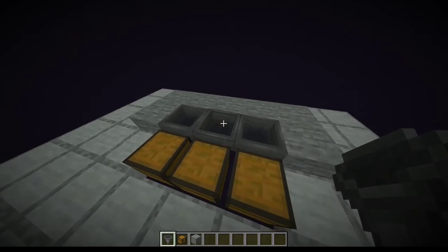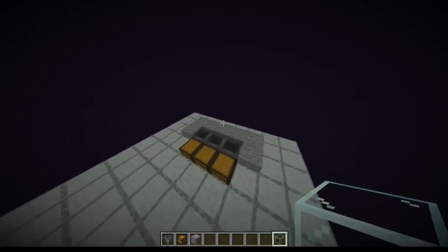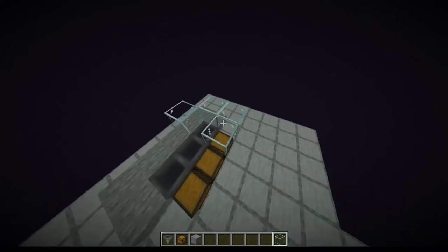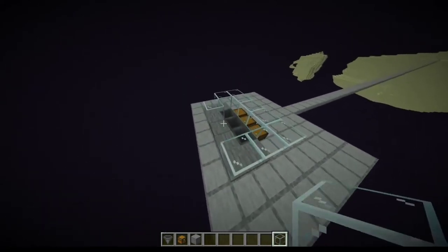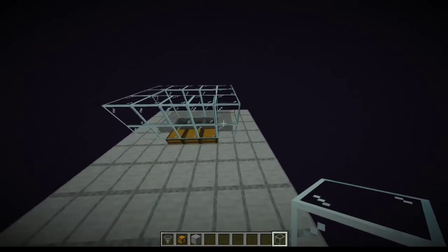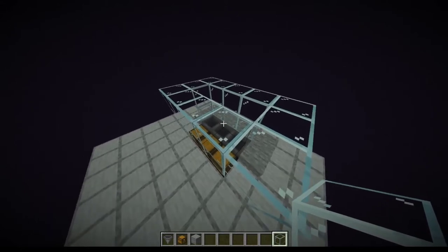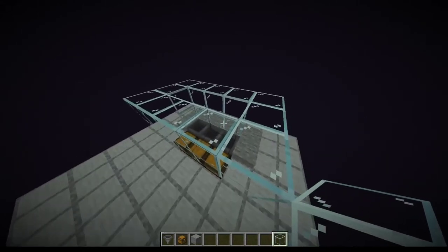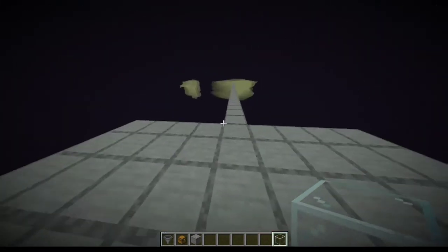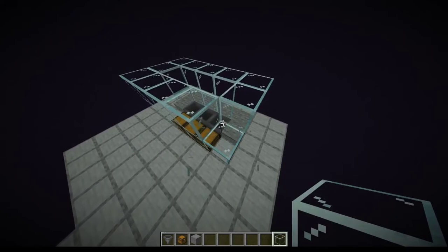So after you have this done, you're going to want to grab a block of your choice and build just a small case around here, just to make sure that none of the endermen actually escape. And you're going to want to build up exactly 43 blocks. It has to be exactly 43 blocks because if it's more, they'll die on impact when they come down and you won't get any XP. And if it's less, you won't be able to one-hit them, and they could teleport out and kill you. So, 43 blocks up.